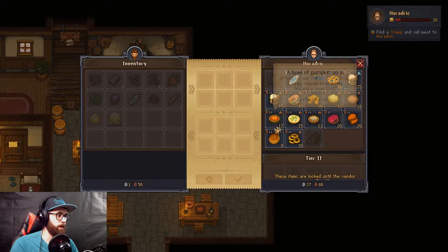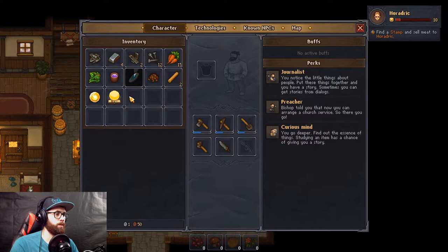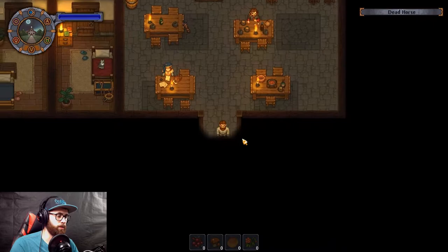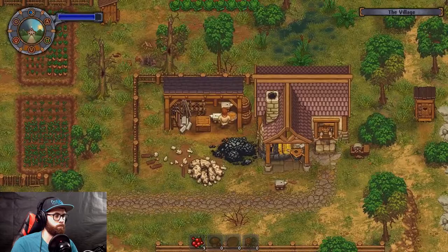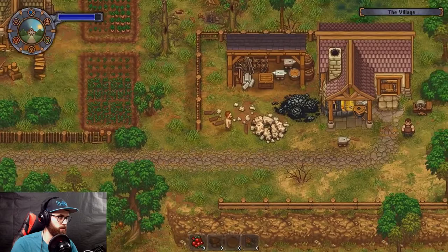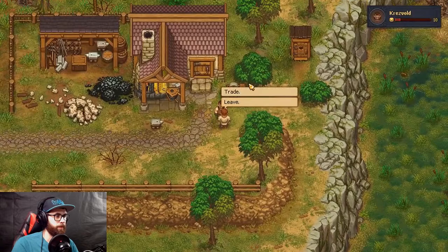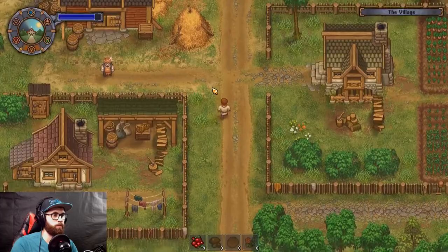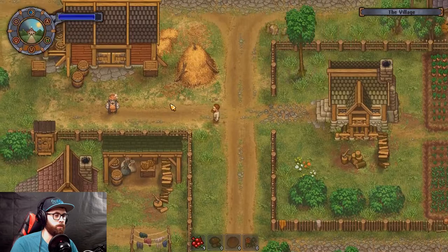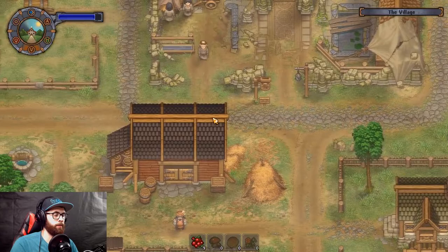So how much do we need now? I'm gonna go sell some stuff to the blacksmith so we can have a little bit more money. Of course he's not here — damn it. I'm going to harvest some berries over here until he gets back. Just going through some of your stuff — let's get rid of one of them. That should be plenty. Oh, the merchant's there, but we need to grow all the carrots first.